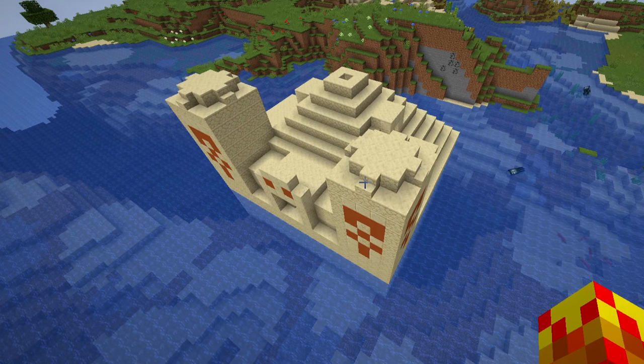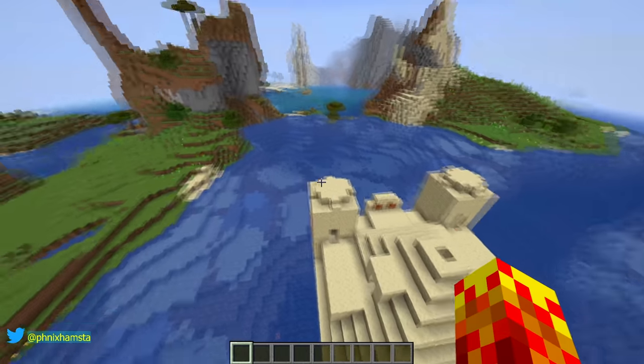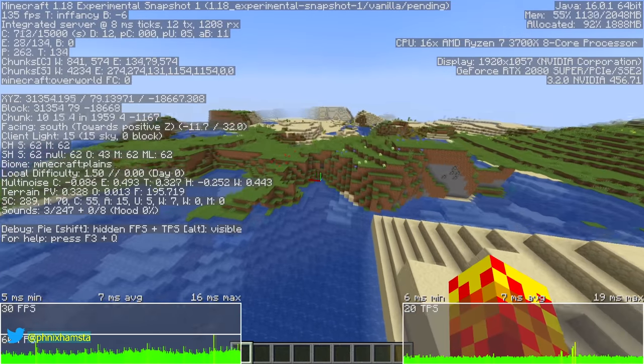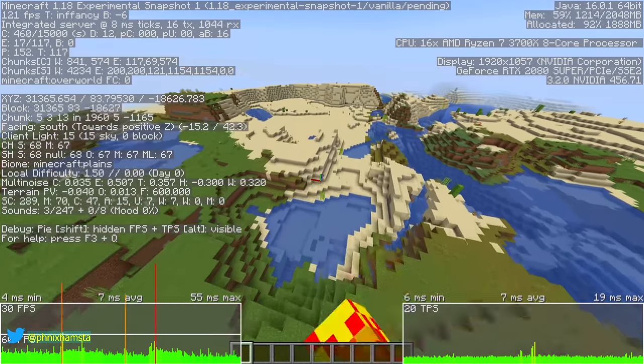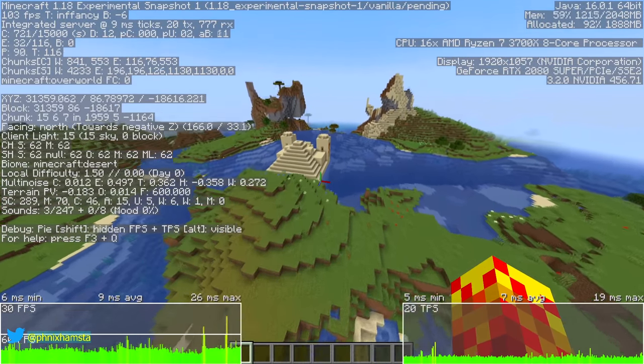There is a desert temple in the middle of the ocean — not kidding. This desert temple is nowhere near a desert. Well, not exactly true — this desert temple is in fact several hundred blocks away from the actual desert, which is right here. It just missed it, ever so slightly.